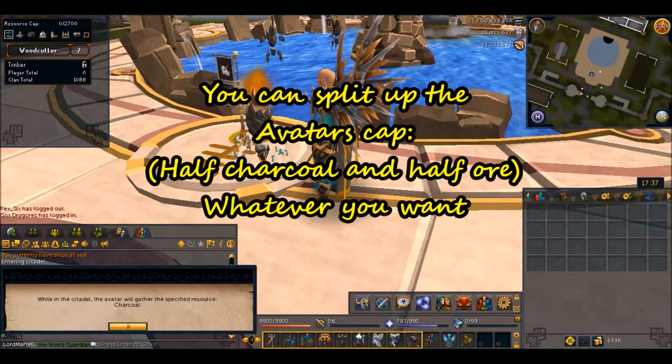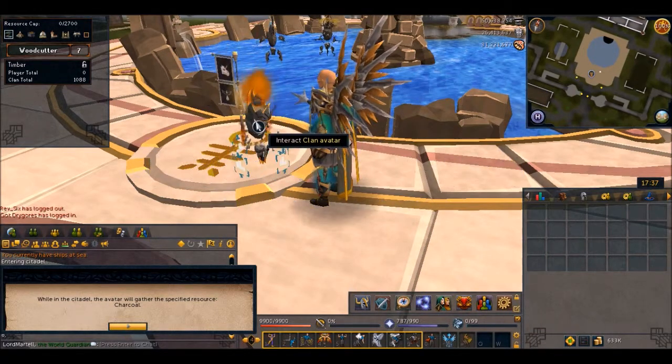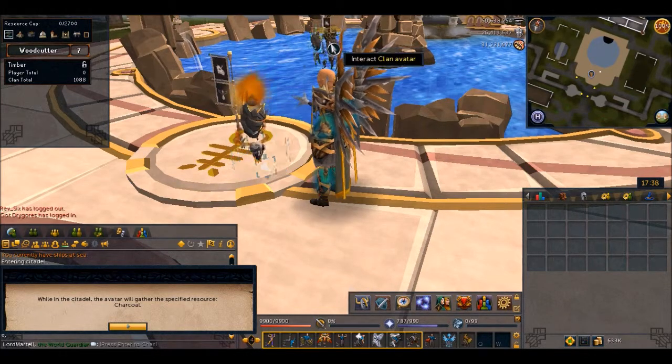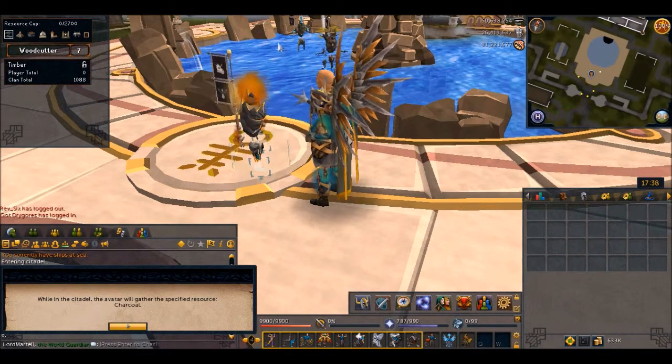If for any reason you get a window that says something like it's gathered its limit for the week, just send him home and grab another one. Chances are if you're here early enough you'll be able to get one before all three of them are capped.